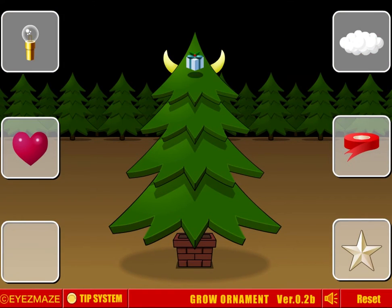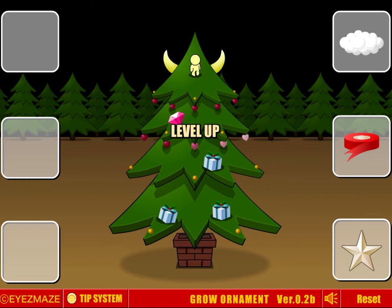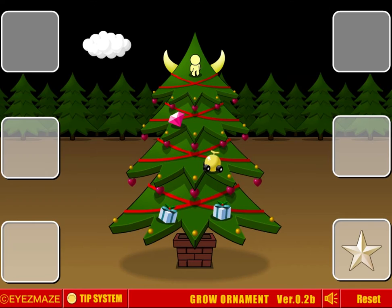All right, so let's go: present, heart — the light needed more. A lot of the fun in these is seeing all the cute little interactions. There's a lot of stuff that doesn't make a lot of sense, but it's still cute to see what happens.